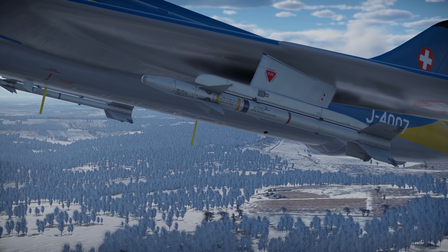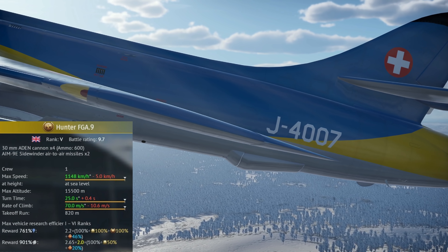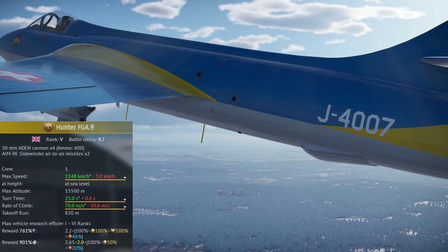To start, I'll place the stats on the left side of the screen. Important stats to note are its armament, rate of climb, and turn time. Now let's jump into how it plays.